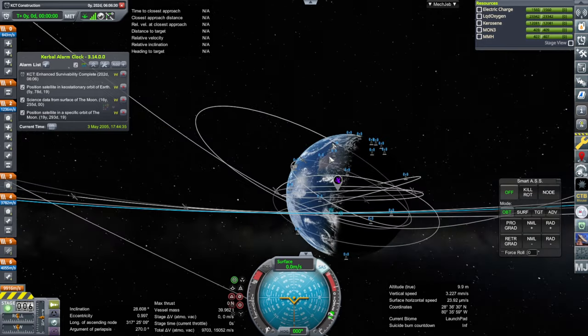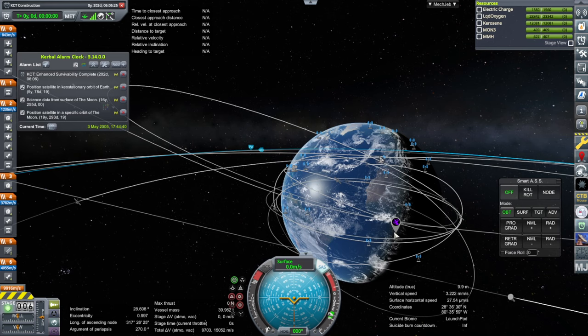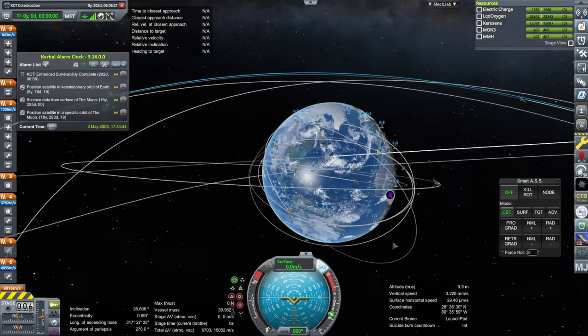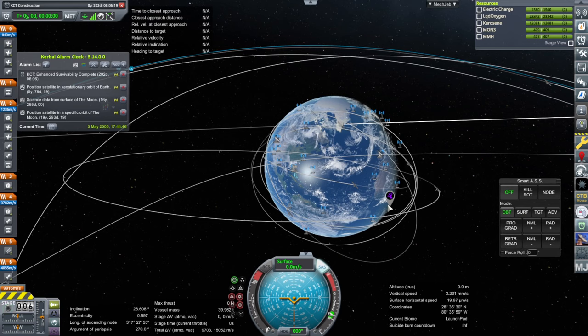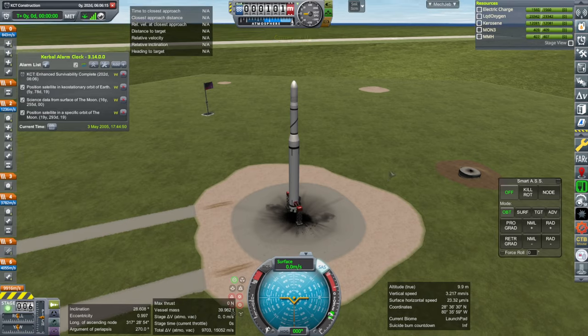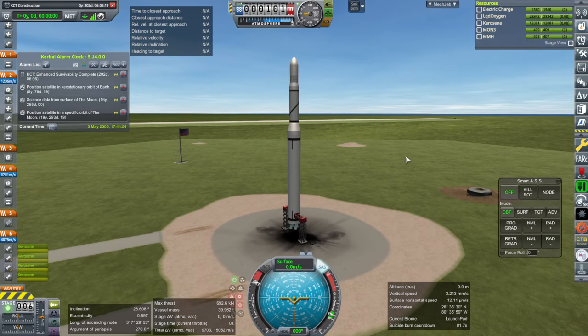Munvin Spire is right where we would cross the equator anyway. Though we won't actually be over it — yeah, that's interesting as far as timing is concerned. We can work with that. Throttle up, SAS is on. Ignition and launch.